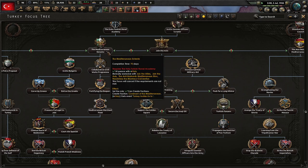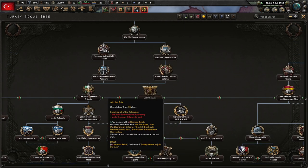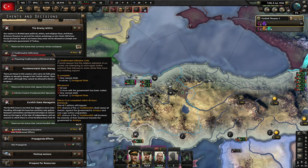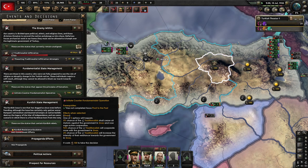Maybe I'll leave it up to you guys — should we do the Mediterranean Entente or join the Axis? I'm okay with either one. I'm thinking we might join the Axis first, but at the same time I don't think we want Germany to get too strong. Traditionalist infiltration crisis: 59% chance the traditionalists cease all rhetoric and urge active cooperation, 40% chance they increase the intensity of resistance. Should we initiate counter-fundamentalist operations? That seems like probably a good thing to do.